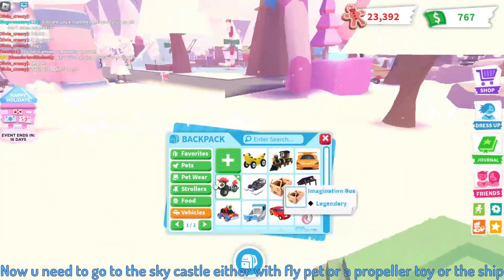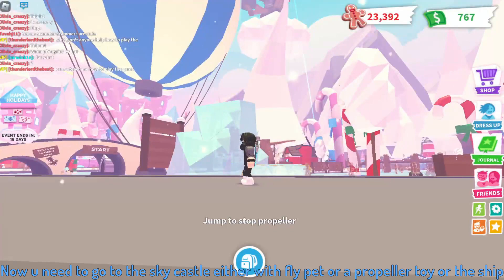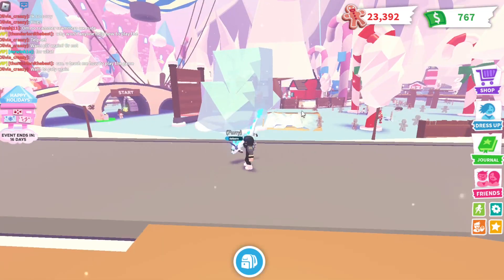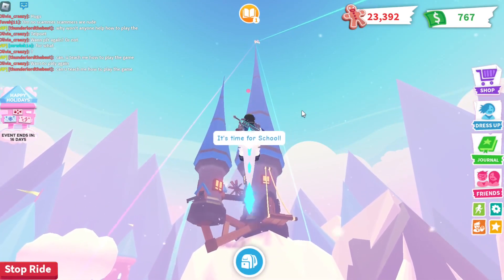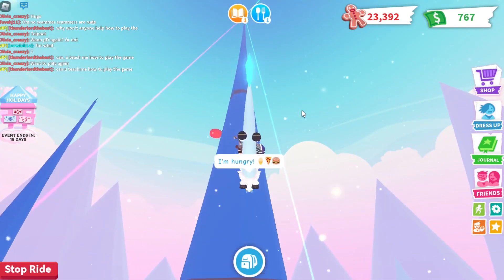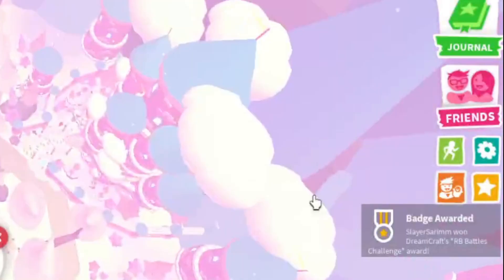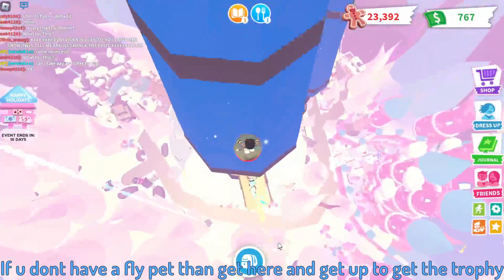Now you need to go to the sky castle, either with a fly pet, a propeller toy, or the ship. I will take out a fly pet and go to the top of the castle to get the badge. If you don't have a fly pet, get here and climb up to get the trophy.